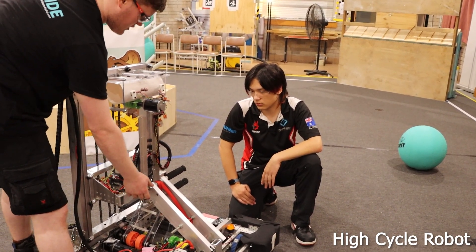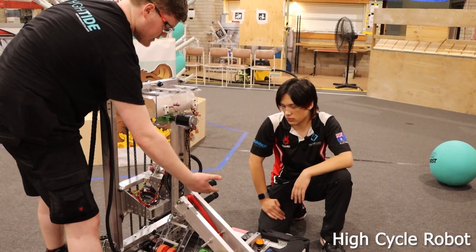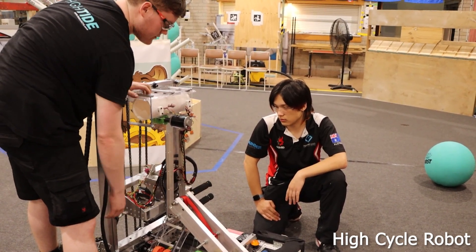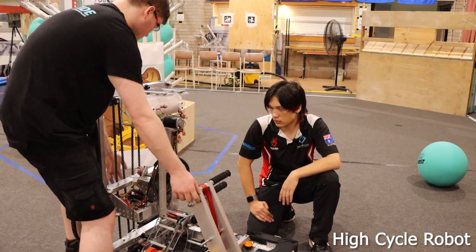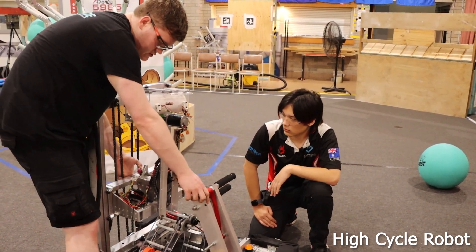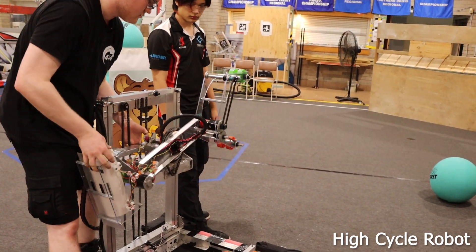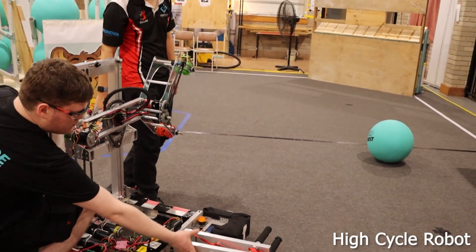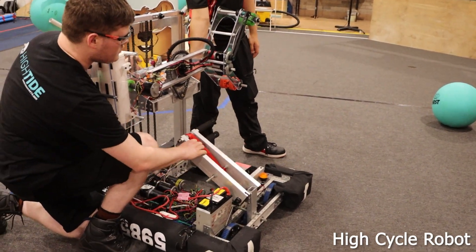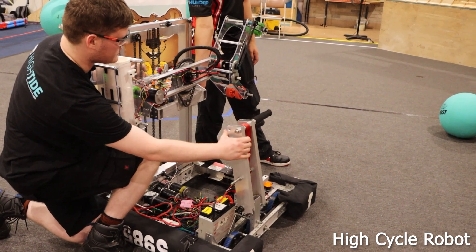Because of our center of gravity, we can fit between the cage and the ground and lift off. When we climb, we have our carriage lifted up and our arm spun around to horizontal, so that when we climb onto the cage, we don't get the arm caught.